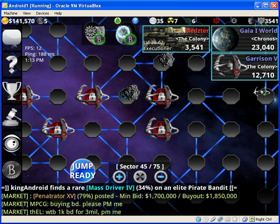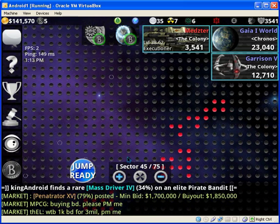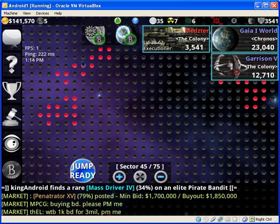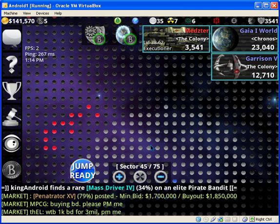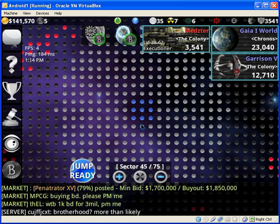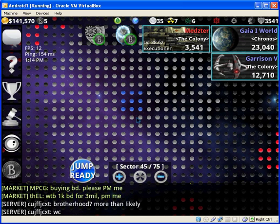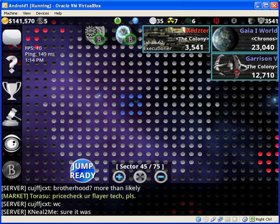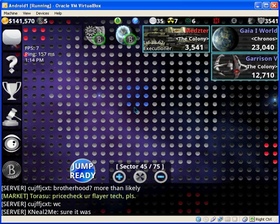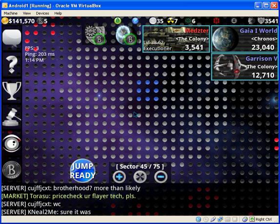One thing I want to go over before I finish this video is the different colors of sectors and what they mean, as they are actually quite useful to know. The three-by-three sector area where you see blue basically means no combat is allowed, unless you are battling a hardcore account — so they can be attacked anywhere. Apart from that, no combat is allowed there, including with NPCs and with other players. The gray area is like a safe zone before you get into the black.